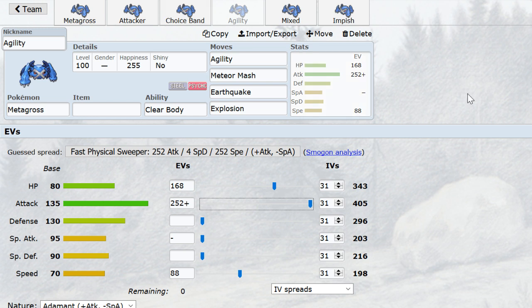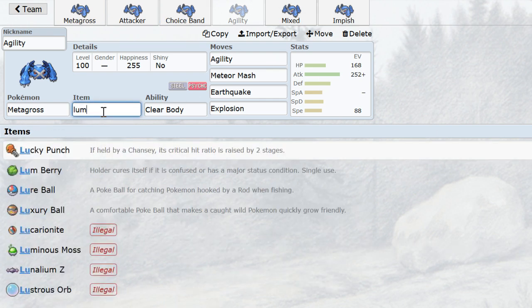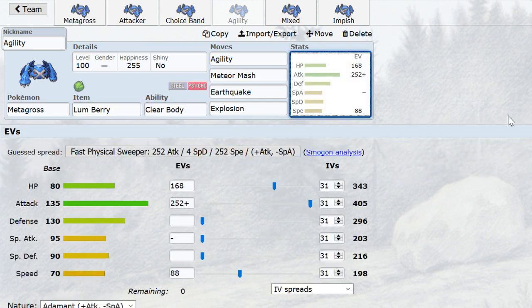Against other offense where their method for dealing with Metagross is wailing on it and abusing the fact that it's slow, then Agility can be a deal breaker — like for Salamence, Zapdos, Aerodactyl kind of stuff. Metagross isn't necessarily taking hits from Salamence and Zapdos, but it might not need to. Zapdos also takes hits, so it's more about being able to finish it off. Lum Berry is common because you want to be able to set up an Agility on a Magneton switch, or switch into Snorlax Body Slam and be able to Agility later, basically.